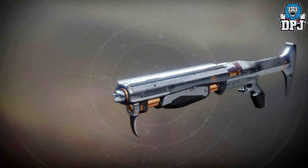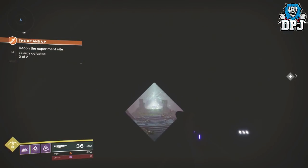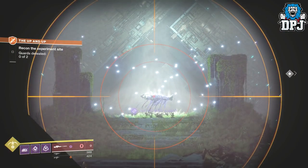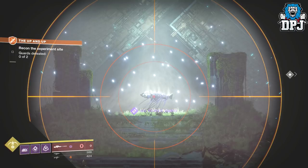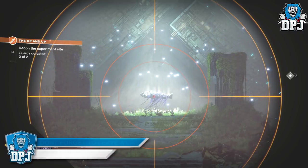So the Perfect Paradox — the hidden secret legendary shotgun which is somewhere in this game. I posted a video earlier talking about the Up and Up adventure and the hidden room within it which beholds Saint-14. I speculated this was going to be the start of a questline you get for collecting all verse weapons.